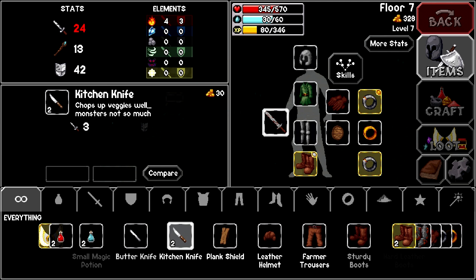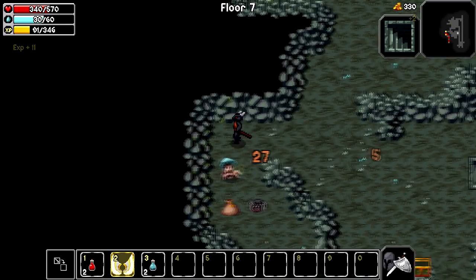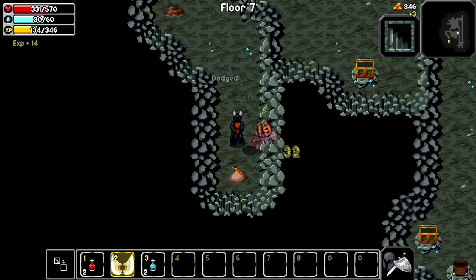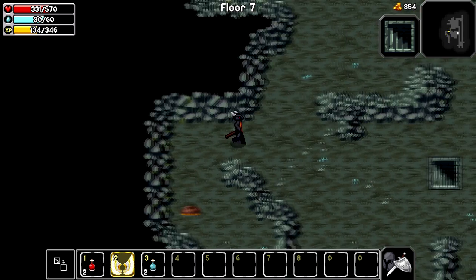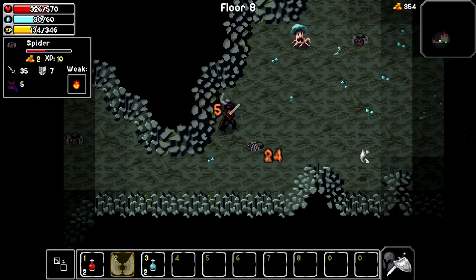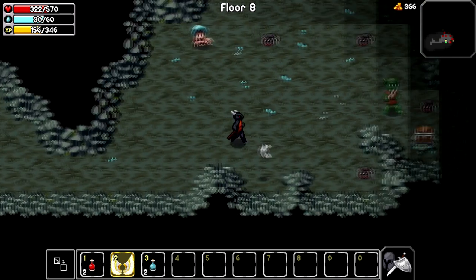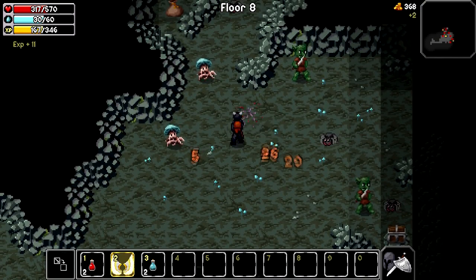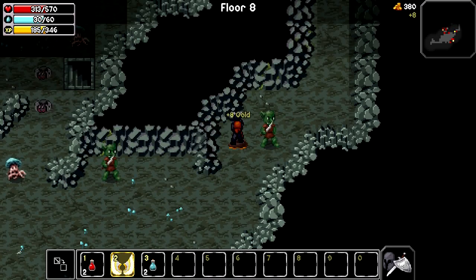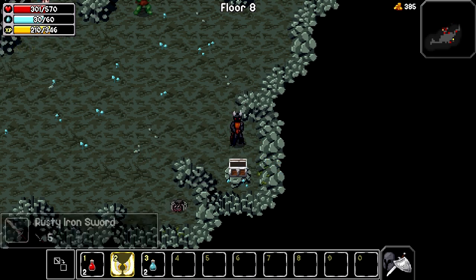I wonder, can I do a wheel? Okay, can't do that - that's what I was wondering. Looks like it's time to go down. Let's go over this way first, get that gold. Get the chest - that guy was tough. Another rusty iron sword.